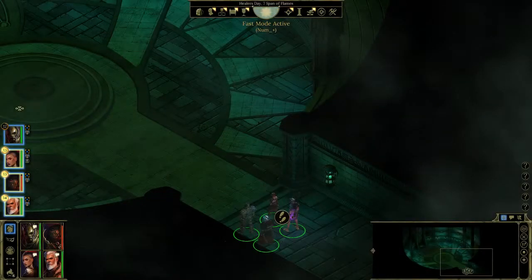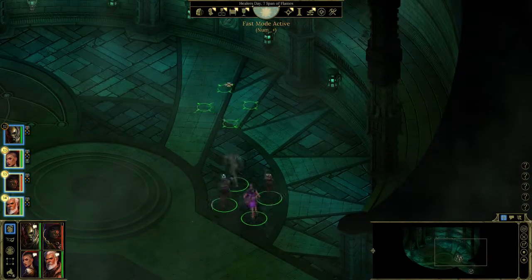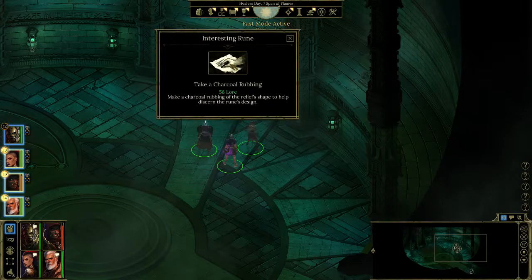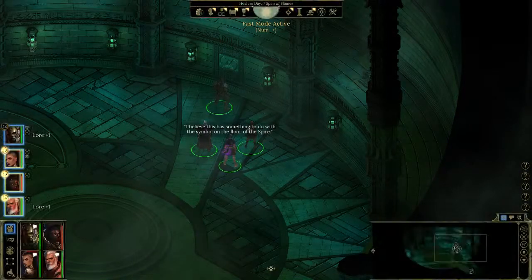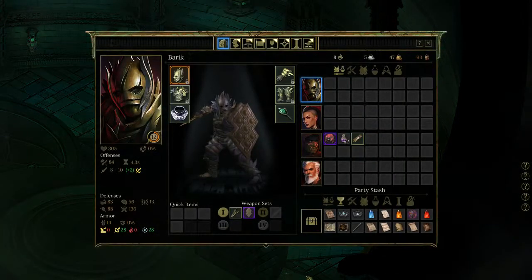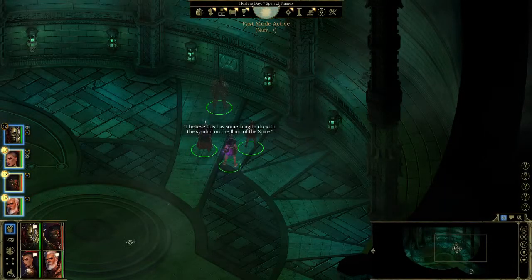I didn't even do the lock yet — I just cleared it and searched for the three signs. It's my first time too, so you guys are going to see me doing this for the first time. Now we got all three of them. Let's have a look how it looks — okay, we need to draw this sign, just the same as the other spire.